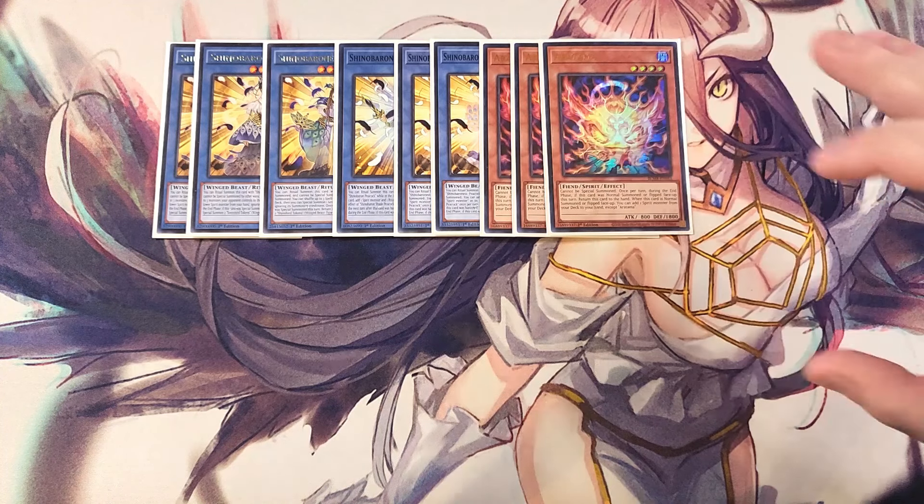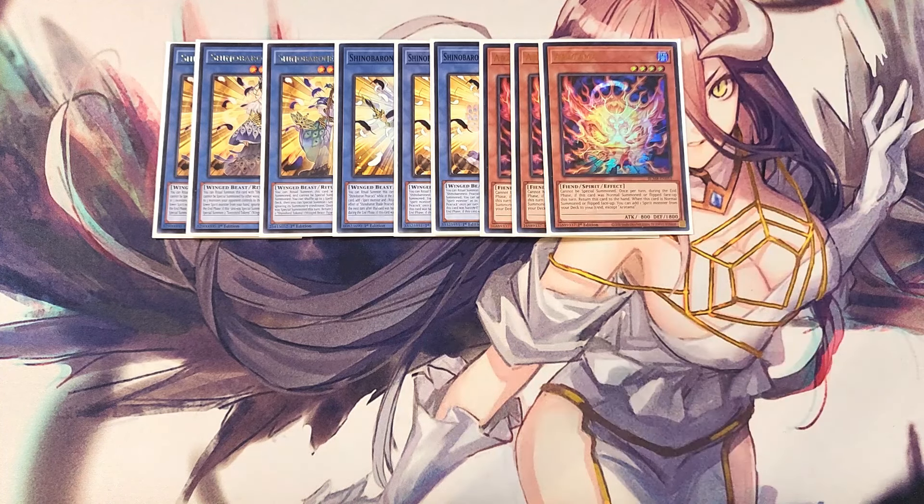We then play three copies of Aratama. Aratama is really good as a three-of because if this card is normal summoned or flipped face up, you return it to the hand, and when normal summoned or flipped face up you can add a spirit monster from your deck to your hand — basically searching any card in the deck like Sakitama, our ritual monsters, or even Amano-Iwato. This card is basically the Stratos of the deck and definitely a three-of.